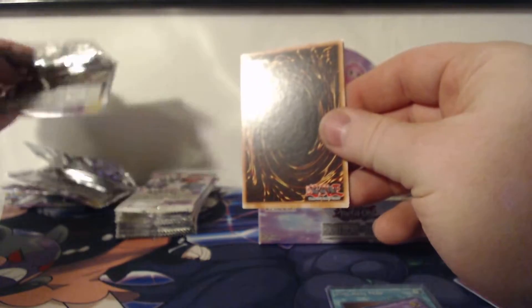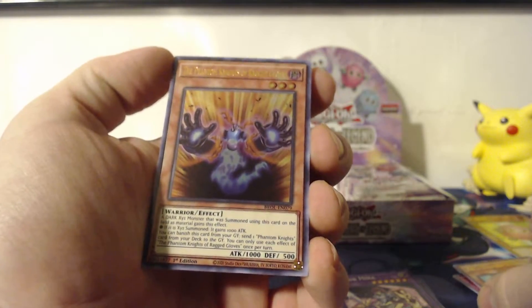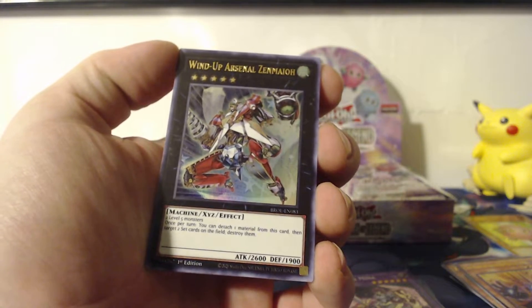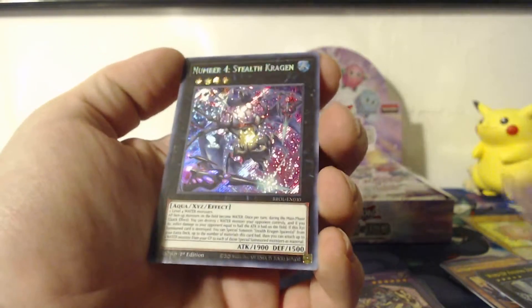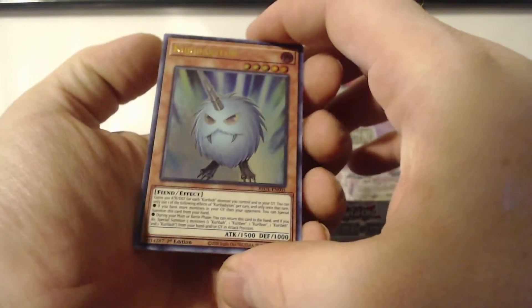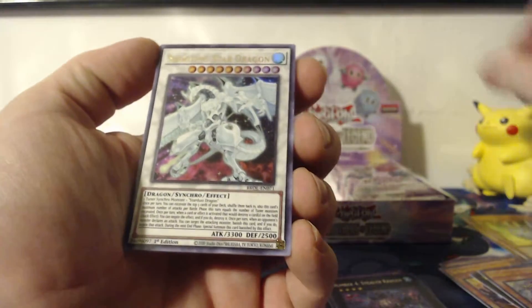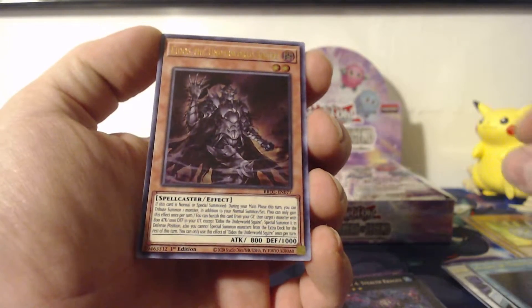So I hope you enjoy today's video. Let's see what we get. We got ZW Sylphid Wing, Ragged Gloves, Wind-Up Arsenal Zenmaioh, Horse of the Floral Knights, and Number 4 Stealth Krog. Moving through these cards relatively quickly — Kree Babylon, Shooting Star Dragon, Allure of Darkness, Eidos the Underworld Squire, and Ultimate Leo Utopia Ray.